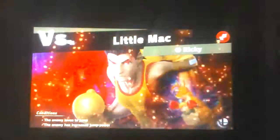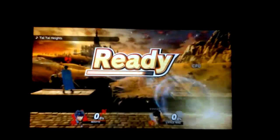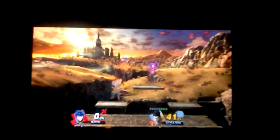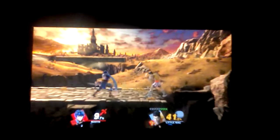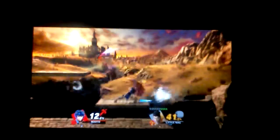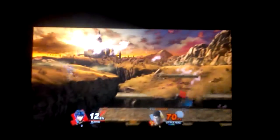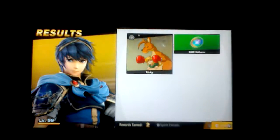Time for Mr. Edge. And of course we're gonna have to touch the Bomberman Spirit on that one as well. Enemy loves to jump - enemy has increased jump power. This is no problem for Lil' Mac, because he's not really good at air attacks, but he likes to hop around. Had to be careful because counter-effects can be dangerous. There we go - Ricky has been caught.